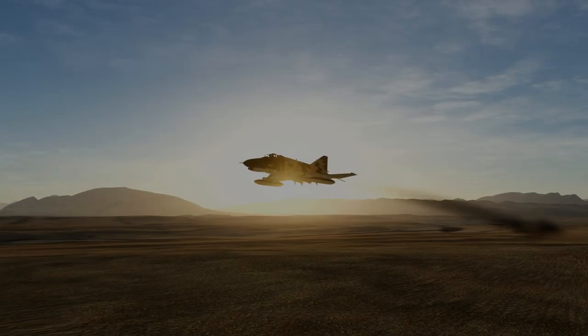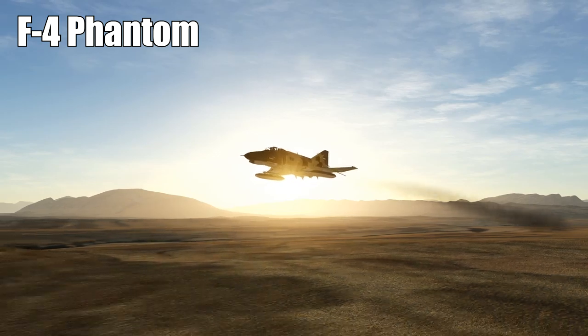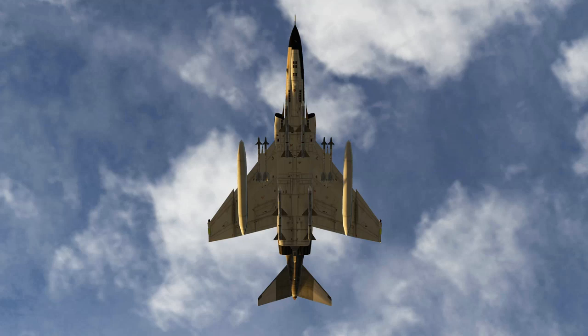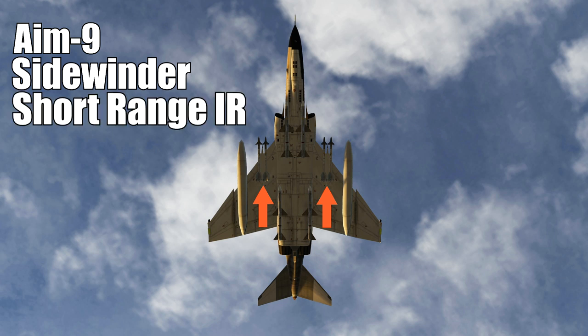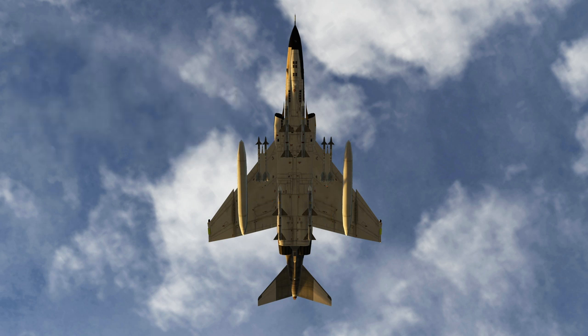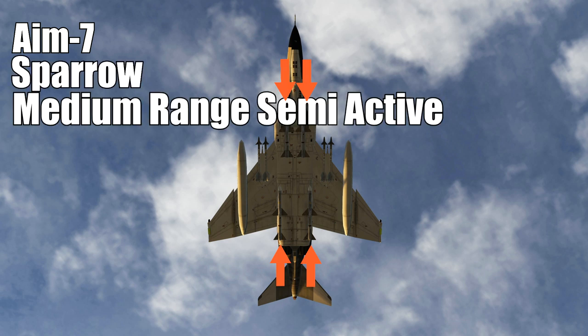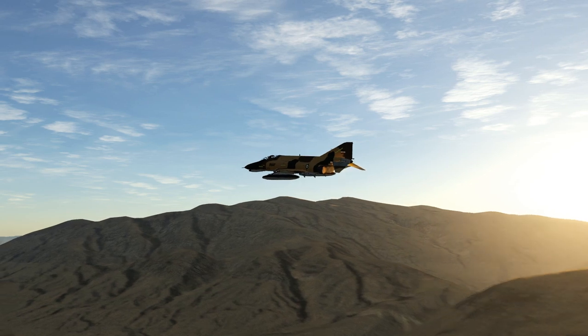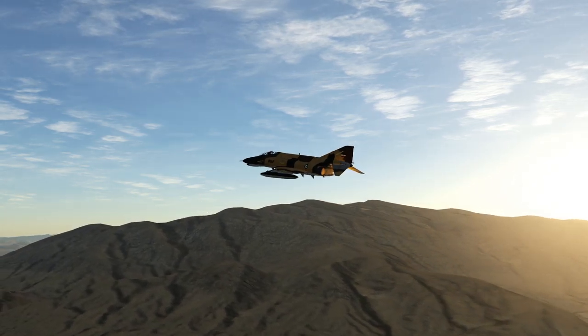The next aircraft is long overdue in DCS — it's the F-4 Phantom, an absolutely brilliant aircraft, although it didn't come with a gun when it started. It carries four AIM-9 Sidewinders — short-range infrared, range about the same as the F-5's, 11 kilometers. It also comes equipped with the AIM-7, known as the Sparrow. It's a medium-range semi-active missile. Its range is about 40 kilometers according to Eagle Dynamics, which is utter nonsense — in truth you're looking at somewhere between 10 to 15 miles.